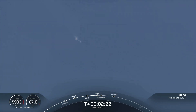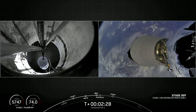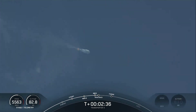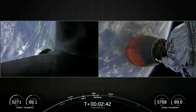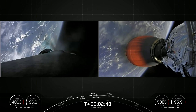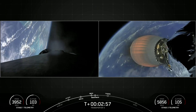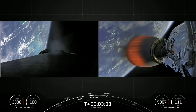MECO. Stage Separation confirmed. And ignition. Pretty amazing view there of our second stage. We can see on the left-hand side of your screen the first stage performing its flip maneuver. The flip is required in order to reorient the first stage so that it actually flies back toward Florida — you can think of it kind of like a giant U-turn.